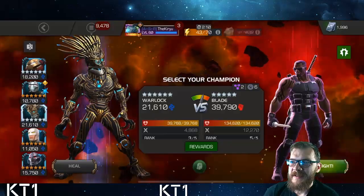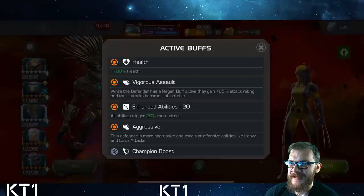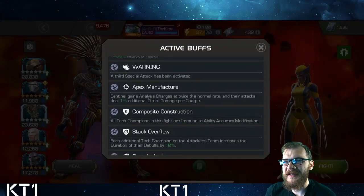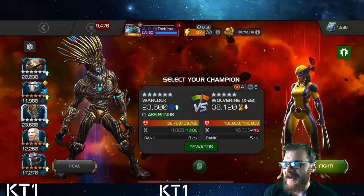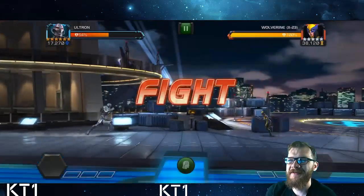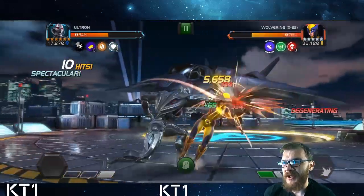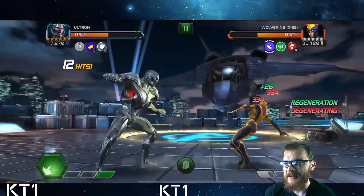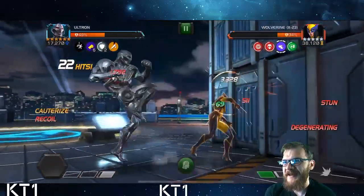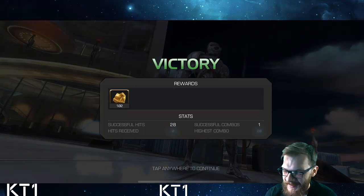Next up is Blade — no problem, easy. Then X-23, who has Vigorous Assault — also quite quick. She has Enhanced Abilities, Aggressive, and Vigorous Assault with around 136k health. I start with one combo without triggering regen, push her to level one, she regenerates — no problem. She drops another level one and is already halfway down. I drop a level one which possibly heal-blocks her, drop a heavy attack, a few more hits, and the fight is over.